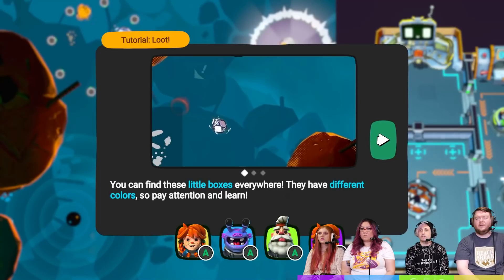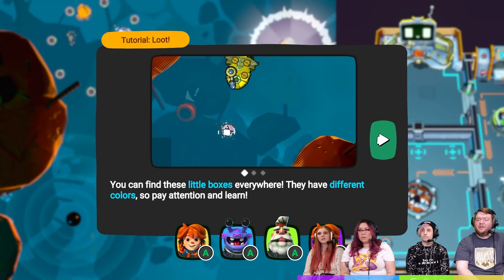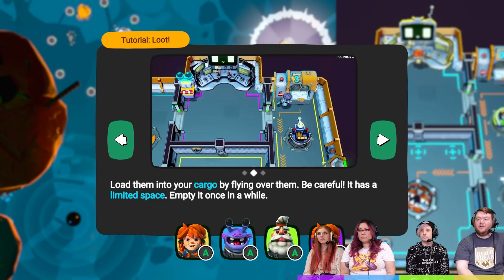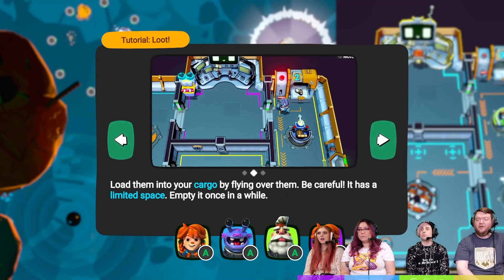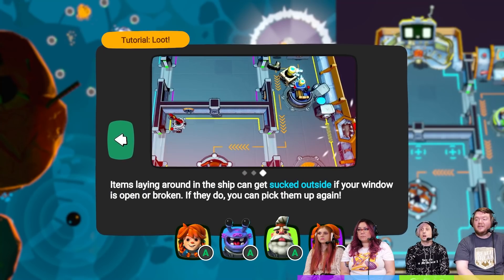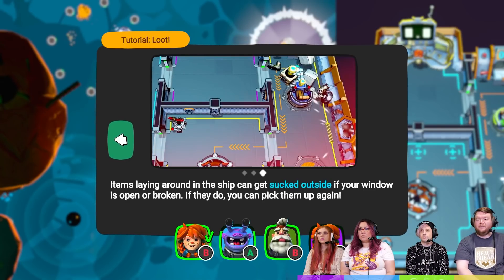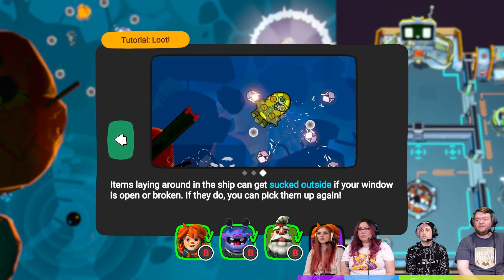Oh, enemies! There we go. Oh, careful. Find little boxes everywhere — they have different colors, so pay attention and learn. They'll go into our cargo, but we have limited space. Items laying in the ship can be sucked outside, so make sure we're protecting those. Let's see what we got.